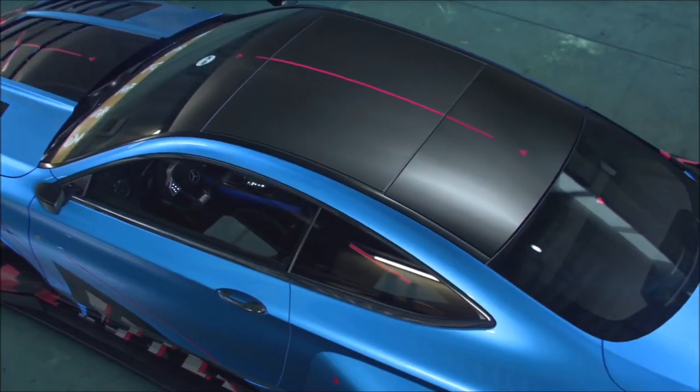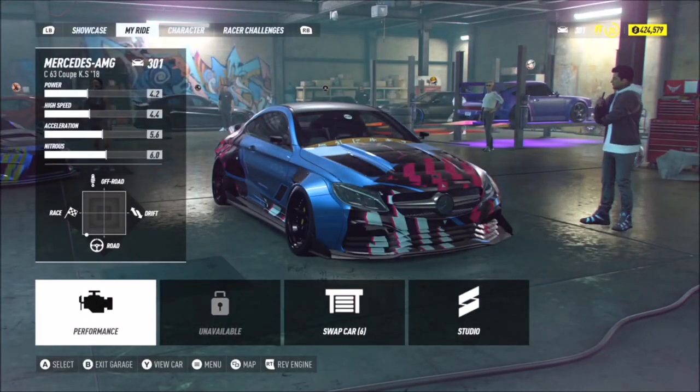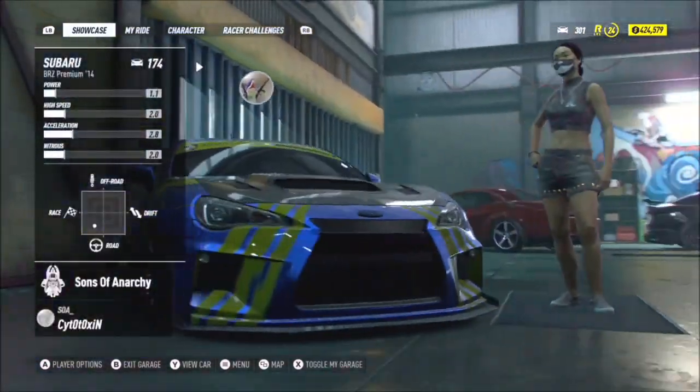First of all, you need to be on your Ride tab. Then if you hit the left bumper — or the equivalent on PlayStation 4 or PC — you go over to the Showcase tab, which will show you all of the cars or a few of the crew members that are currently in your crew and their current car.